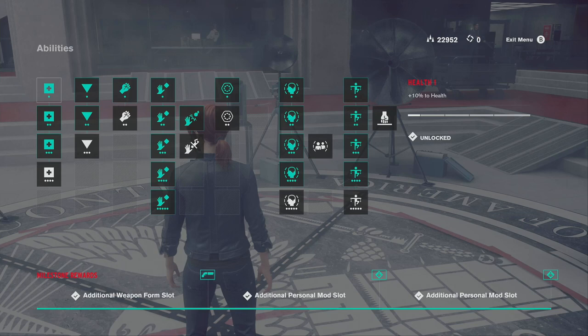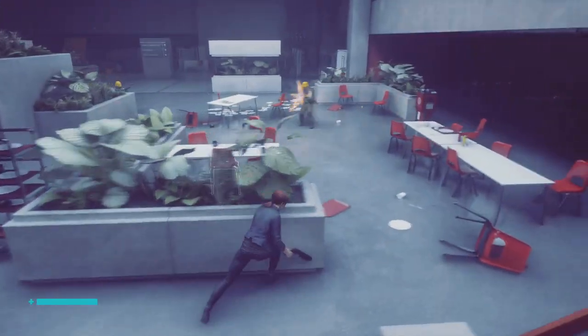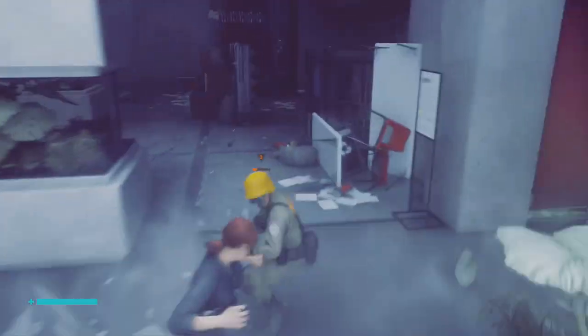Next, we're going to talk about abilities, which you unlock as you progress through the game or defeat certain missions or side missions. There's also an ability tree you can go into and use ability points to upgrade your abilities in whatever way you deem fit. You'll want to adjust your skill tree or ability tree to your play style. The first ability you'll unlock in the game is melee.